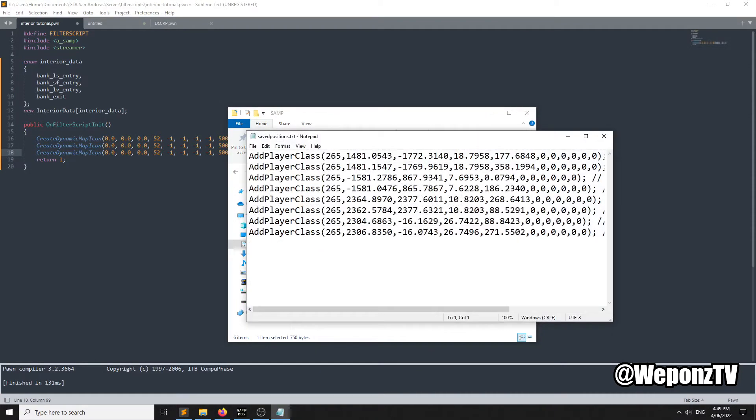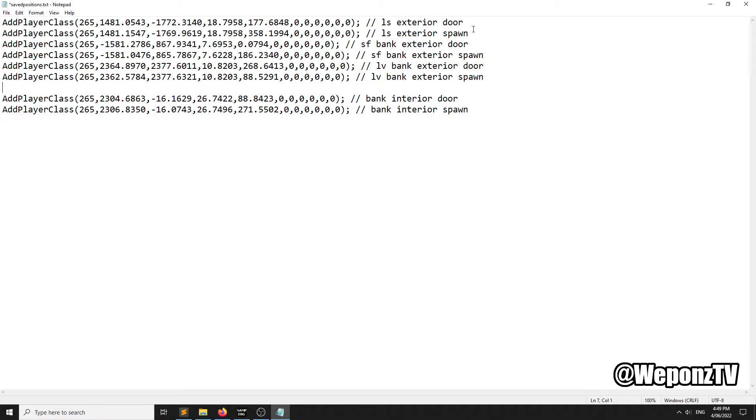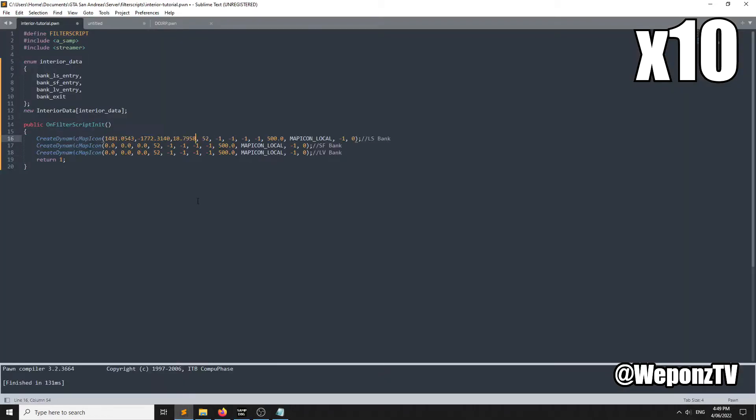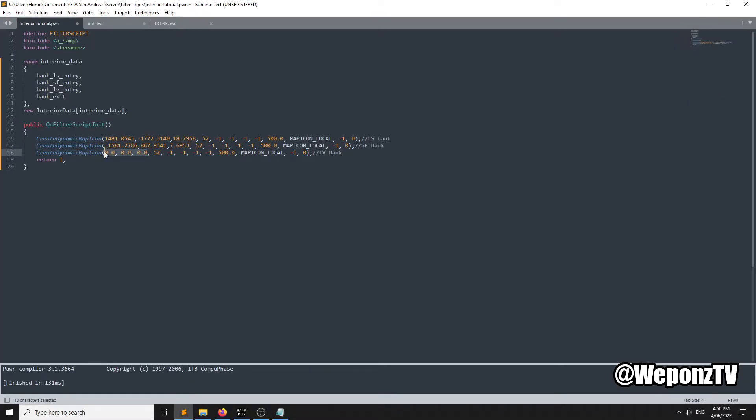Go to Documents, then Grand Theft Auto San Andreas User Files, then SAMP, then down to 'savedpositions.txt' — this is where all the coordinates are that we got from typing save. The exteriors are there: LS, SF, and LV. For the icons it's going to be the door location, so we need the X, Y, Z of the door. Those are the map icons now set.